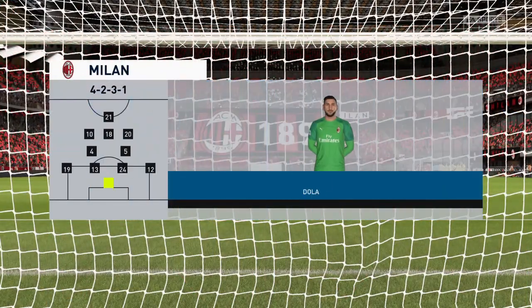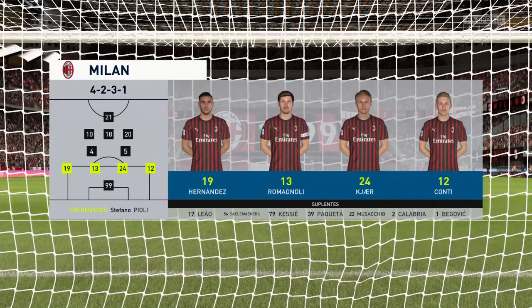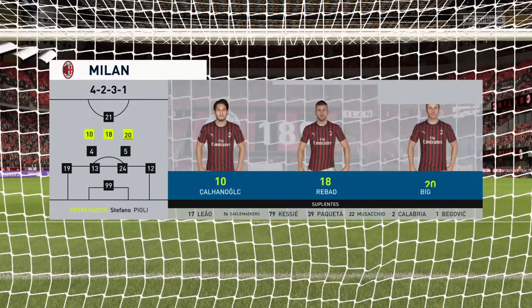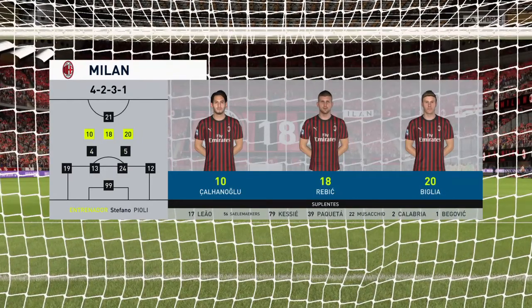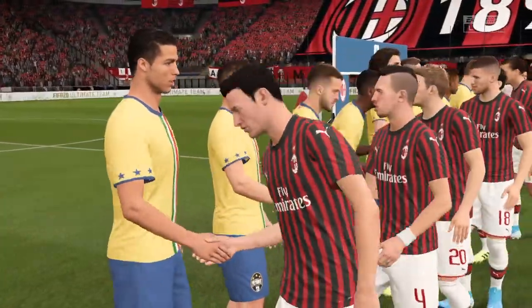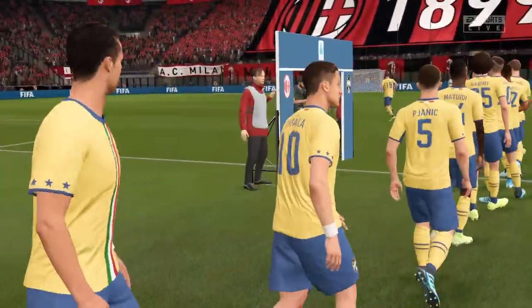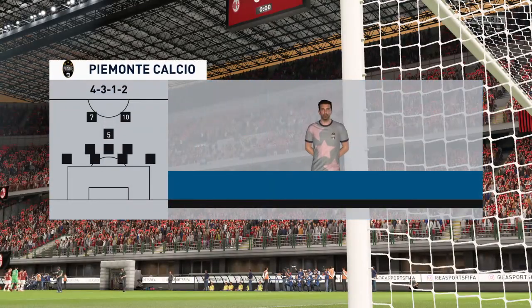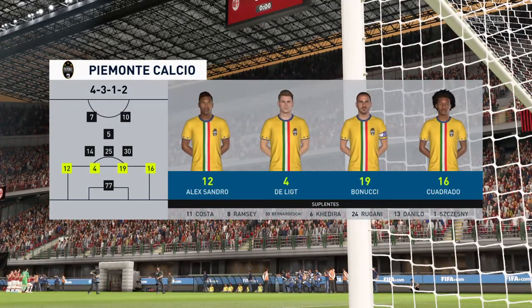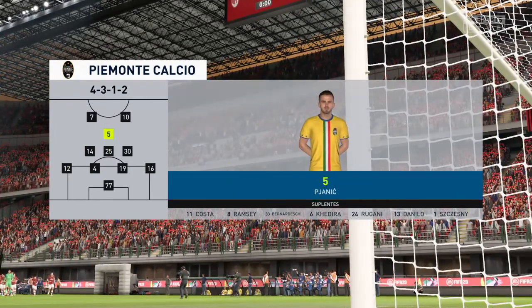This is the Milan lineup: Gianluigi Donnarumma is the goalkeeper, Alessio Romagnoli plays with Simon Kerr in central defence, and Ibrahimović is the lone striker today. For the away side, Gigi Buffon plays in goal, Matthijs de Ligt starts with Leonardo Bonucci. Adrien Rabiot plays with Miralem Pjanic in the centre of the park, and Cristiano Ronaldo plays alongside Paulo Dybala.